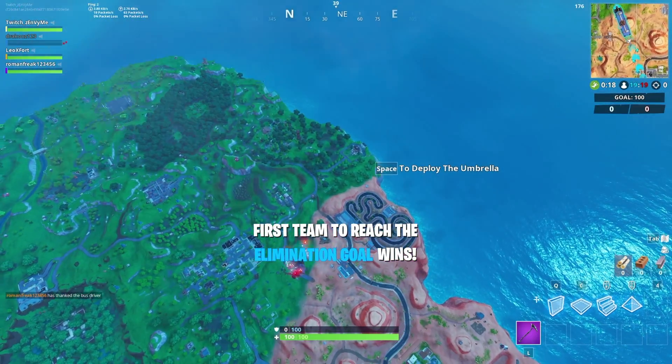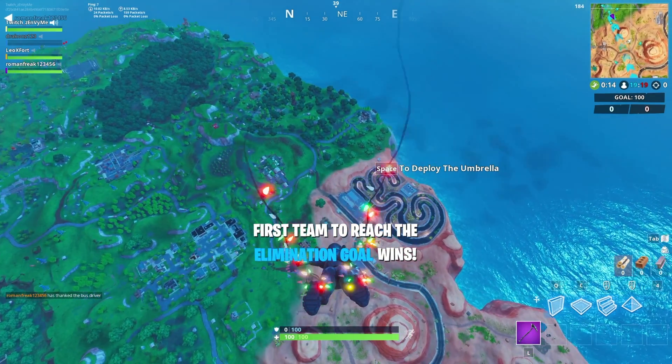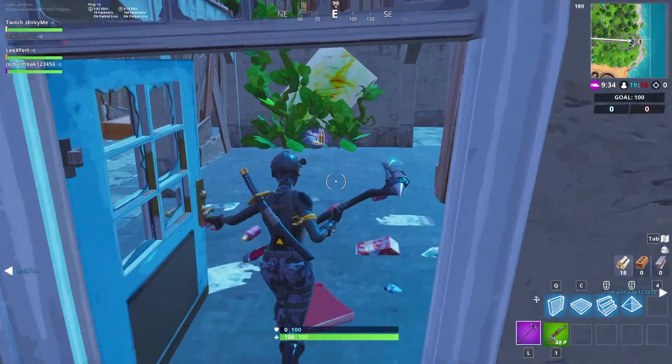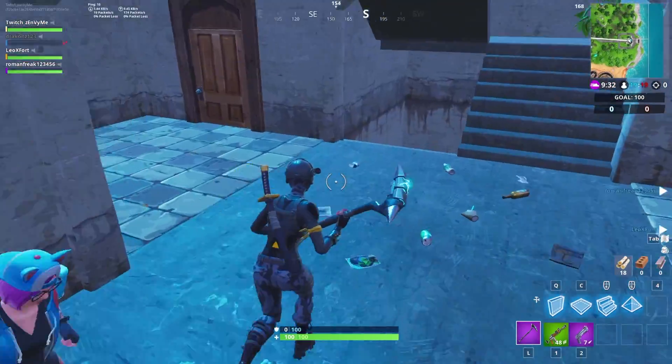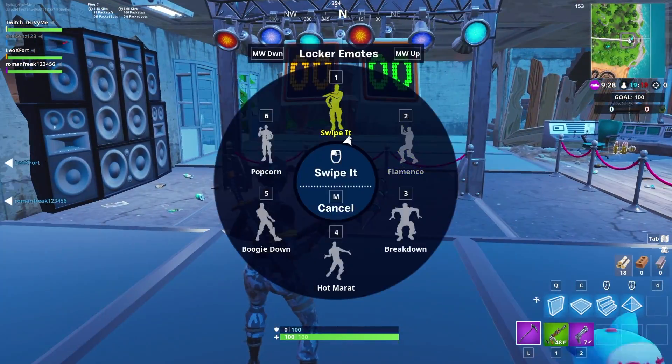It used to be called a superhero location back in season four, but now it's abandoned because all the superheroes left. All you have to do is go there, go to the basement, and there's a dance floor where you just dance off. To activate this, you're gonna need another person to go across it and start up the challenge.